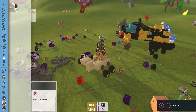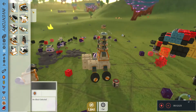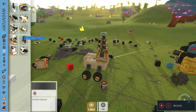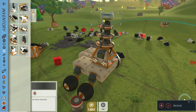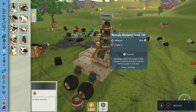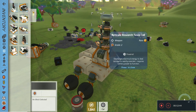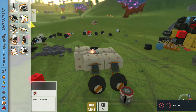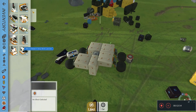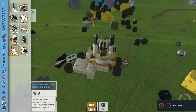I'm pressing the shoot button but it doesn't work — maybe I'm missing something. Oh — it discharges electrical energy to deal damage. It discharges shields, I think, or discharges battery energy.